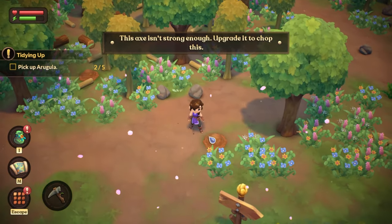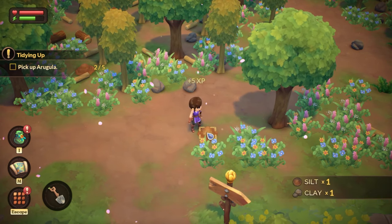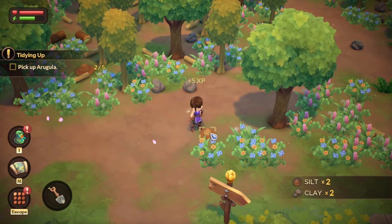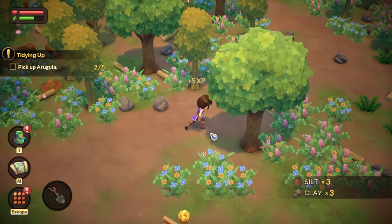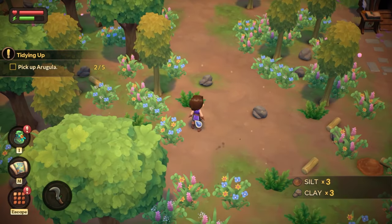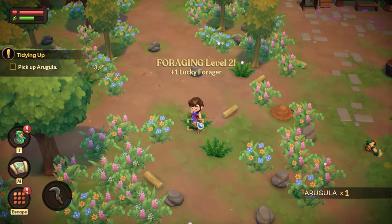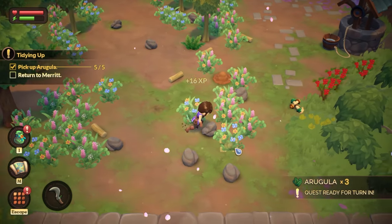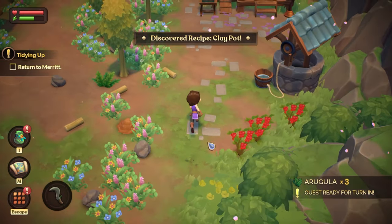I wonder if you can ever actually dig up the whole thing and make it go away, or if it's never-ending. Oh, there we go — so it's not never-ending. We just need to pick up some more arugula. Foraging level two! And this looks like another recipe over here — clay pot. Interesting. Let's go back to Merritt.